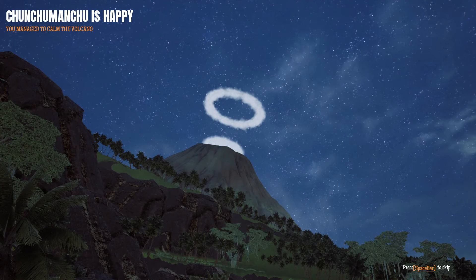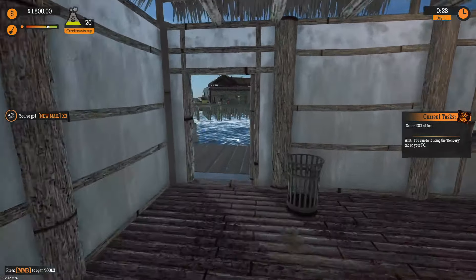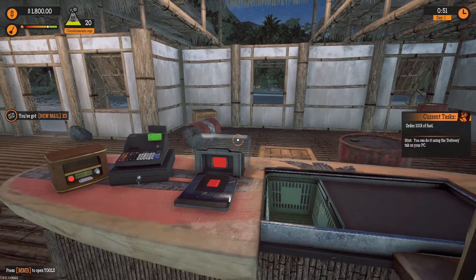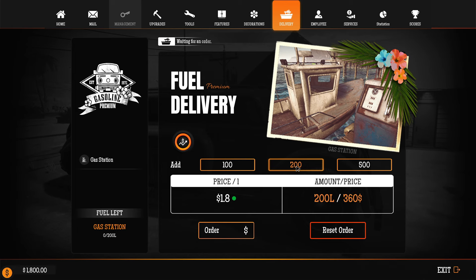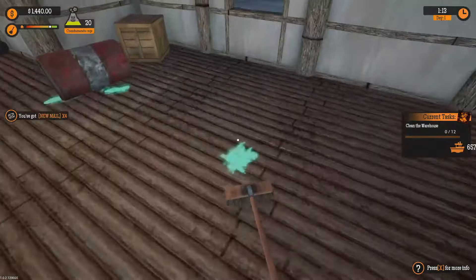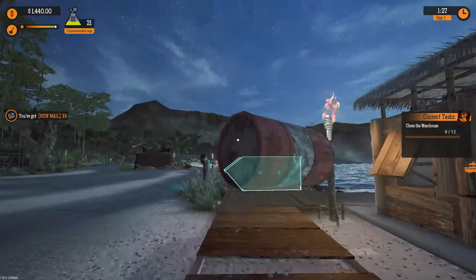Chunchumanju is happy and now a fair bit less rage-filled. Now we need to order some fuel. The task says order 1,001 of fuel — I think that's a glitch, I don't think it's supposed to say 1,001. Anyway, we're going to order up a fuel delivery. We only have 200 liters available to us in the fuel storage at this point, so we will order all 200 liters. While we're waiting for that to get delivered, let's clean up this place a little bit. We've got lots of schmutz on the ground. The Chunchumanju rage meter is ticking up — it just goes up gradually over time.